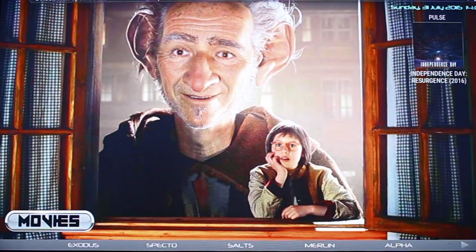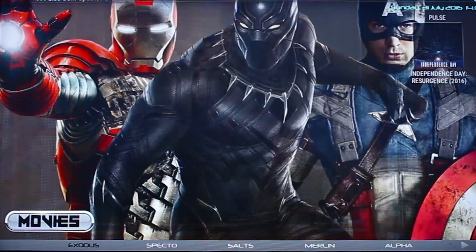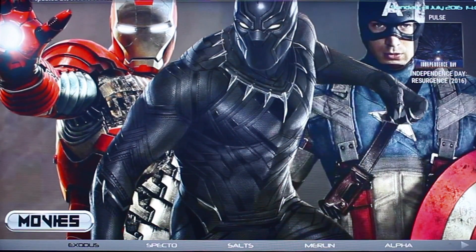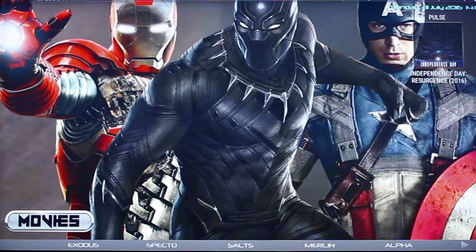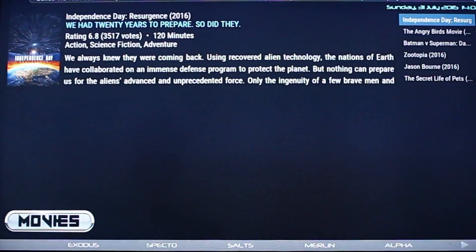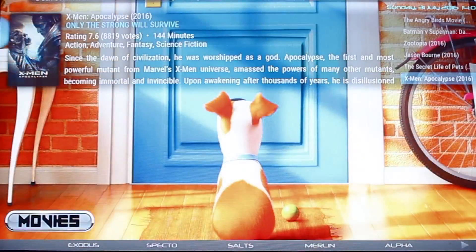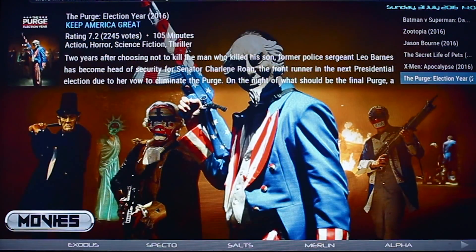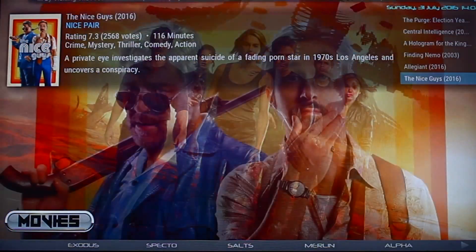So you've got this tab here that says Movies, and below there you've got your builds which you can click on. Under Movies you've got Exodus, Spec 2, Salt, Merlin, Alpha, and UK Turks. You've got a massive space where you've got a changing wallpaper every few seconds, and if you click up you can scan through some of their most popular films or newest films that they've got currently going.